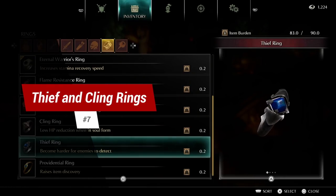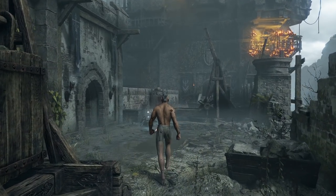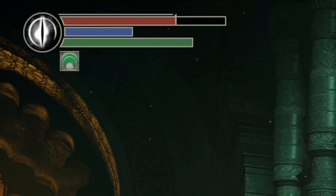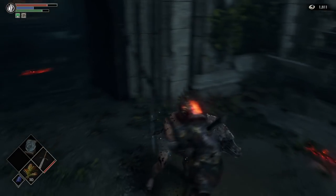Tip 7: Thief Ring and Cling Ring. Make sure to pick these up in World 1-1 at the start. The Cling Ring gives you 75% health instead of 50% in soul form, and the Thief Ring makes sneaking around and aggroing enemies much easier.